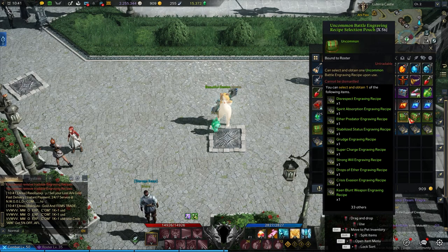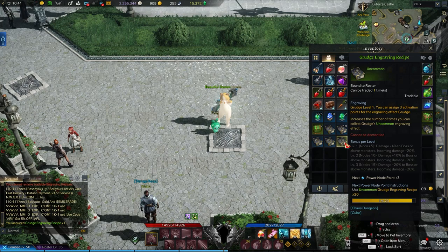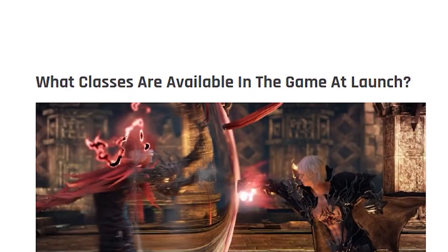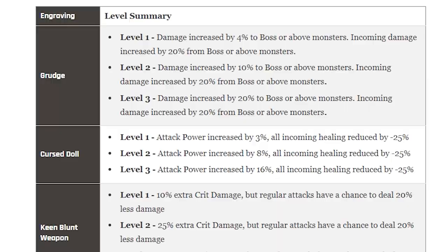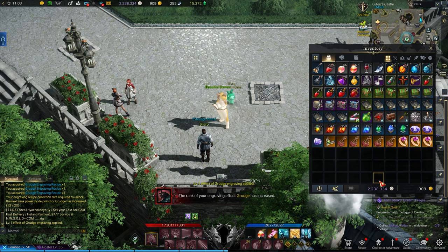The grand idea here is to choose which engravings are best suited for your class and your playstyle. You might see that a lot of folks favor Grudge and Curse Doll for engravings at the start of endgame, but if you're just starting out, we recommend focusing on your class engravings first. If you need some ideas on what class engravings to choose from, check out our Complete Lost Ark Guide by Harry Alston, linked in the description, for some class overviews and class build recommendations.